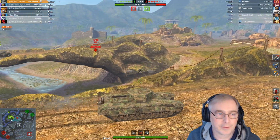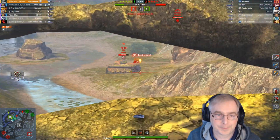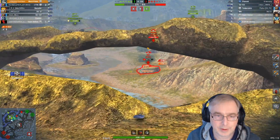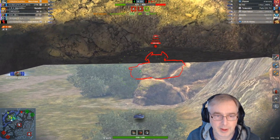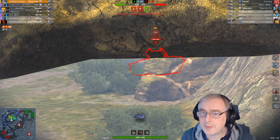We've still got 4 tanks to go. We've only got 510 damage on the board so far. Try and track this guy — there we go. He's in a really bad position, he's just completely marooned. I'm not sure why he was rushing down. The Pharaoh on the right is going to help him possibly.